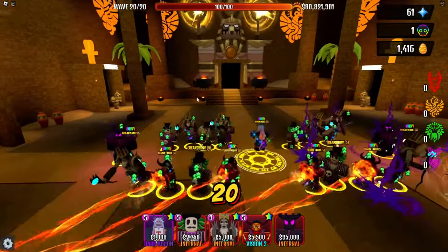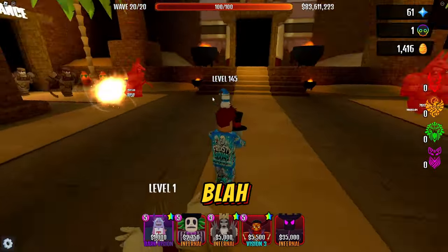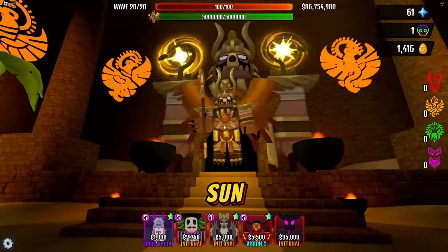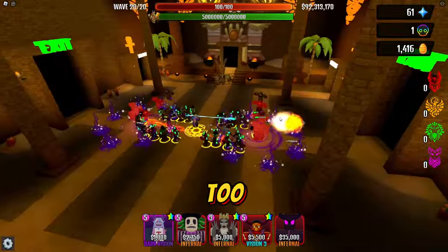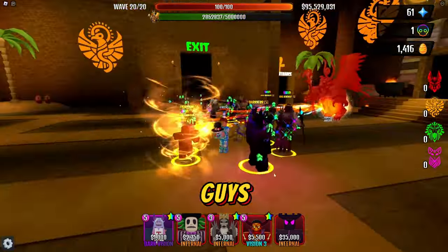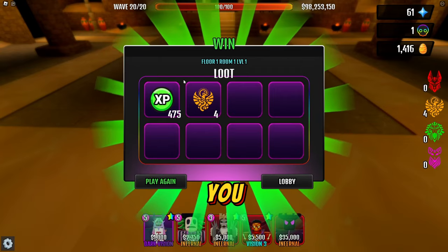This big guy has around 1.7 million health, but he feels easier to take down than the crocs. As long as you have AoE damage you're pretty much set - he goes down pretty fast. Wave 20 now - about to see the boss. Like the other bosses, he does an animation first. Here's King Ra, the sun god! I love the character work on the bosses. He has five million health, so this should be pretty simple to beat. And there we go - one of my guys was chosen but we take him down. That's how you beat horror mode!